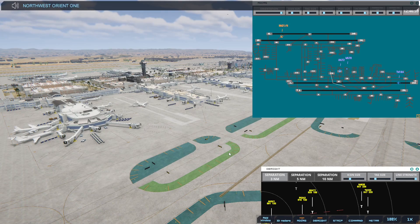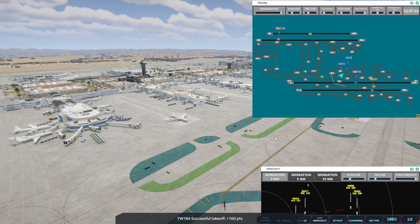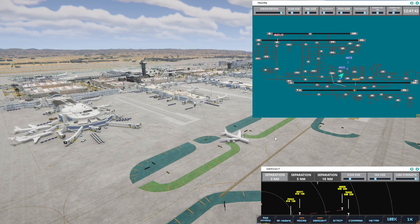As we get closer to the end of the hour, if you're unfamiliar with how Tower Simulator works to get credit — planes need to land, but they don't need to get to the gate. So you can see: successful landing plus 100 points. Once we're at that point, we're good.